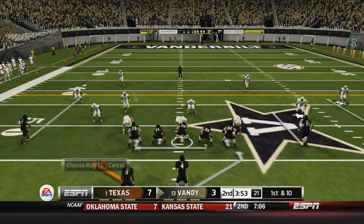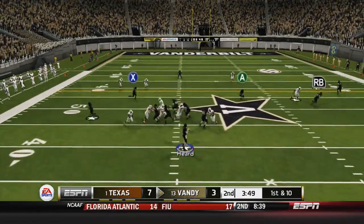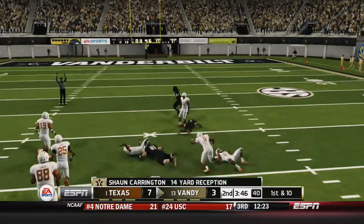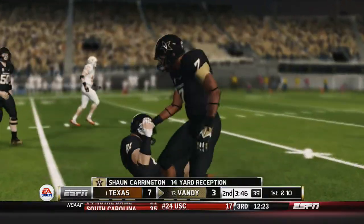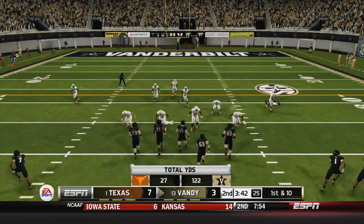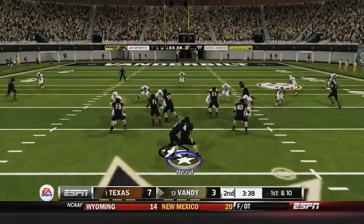I keep forcing them to go three-and-out — I don't know how but I did. I drop back and hit Carrington again for another first down about halfway through the second quarter — a 14-yard gain. Carrington was pretty volatile this game, pretty necessary. I had to have him be big.